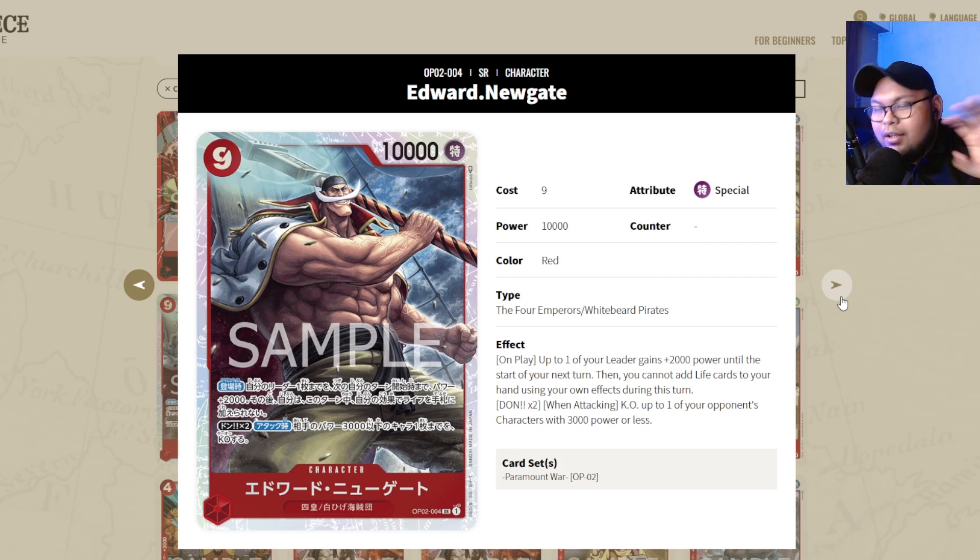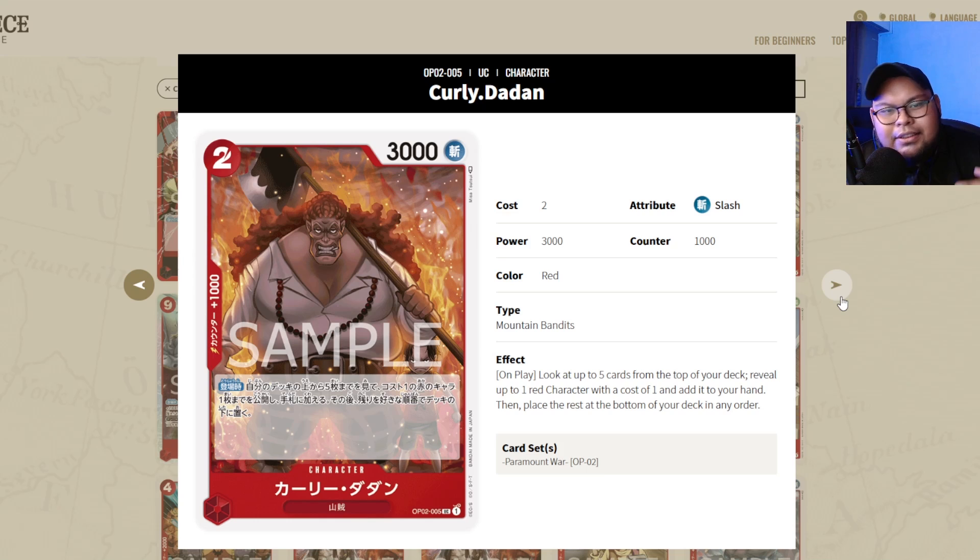Edward Newgate is the strongest super rare in the set in my opinion — you have to get 4. Curly the Dan is also a staple: a 2-cost 3000 power searcher where you can search for a 1-cost red character. This is a staple in Zoro decks as well as red-green lore decks. OP03 has an Ace list that uses Curly the Dan as well, so it's definitely a necessary pick up for OP02.